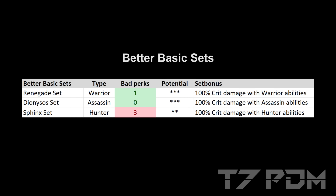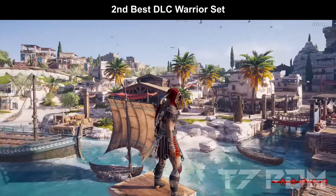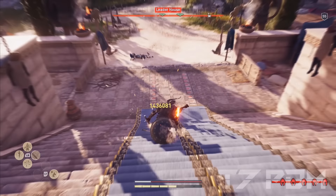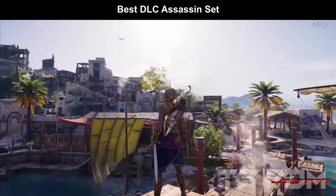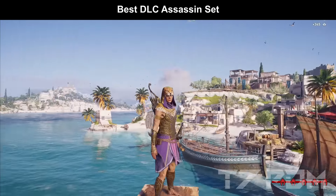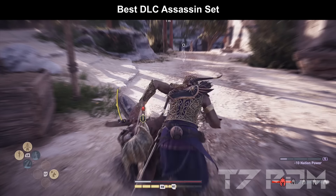If you want something better than the base legendary sets, you have to go for the better basic sets. These sets have a 100% crit damage bonus, which gives you more damage than the original 50% damage for abilities, and they also have fewer bad perks and better overall potential. The Spartan Renegade set is significantly better than the War Hero set, having only one bad perk instead of three, with a bonus that it has a damage of Spartan engraving. The Dionysos set is an absolutely perfect Assassin set — it has not a single bad engraving, being fully stacked with crit chance and critical damage engravings.